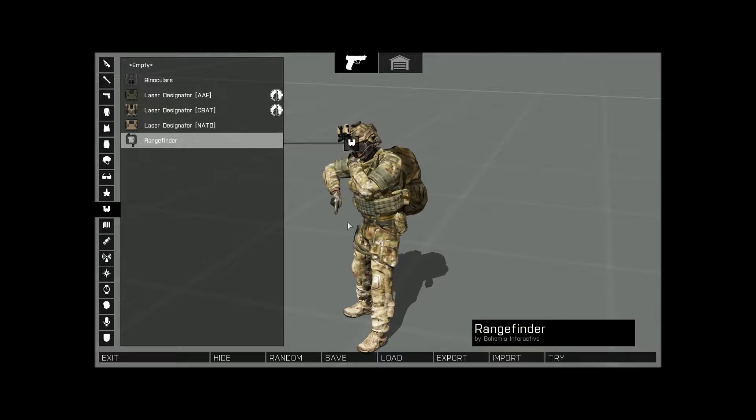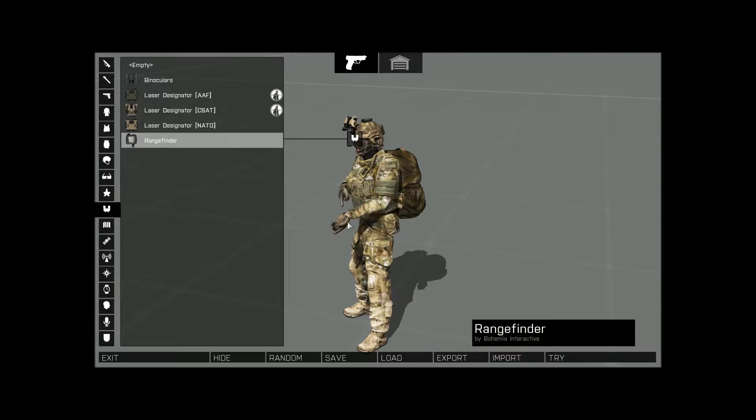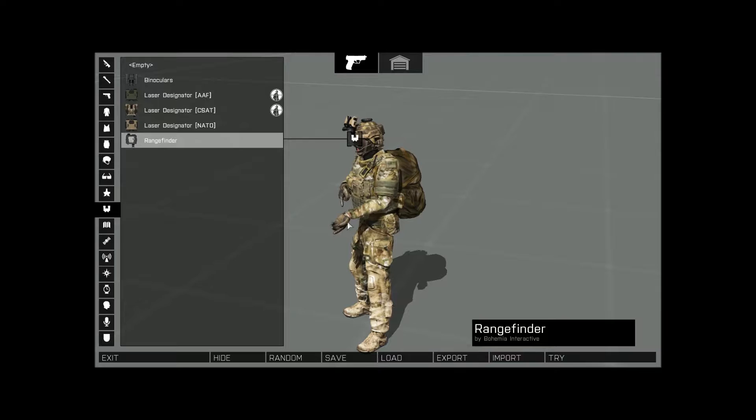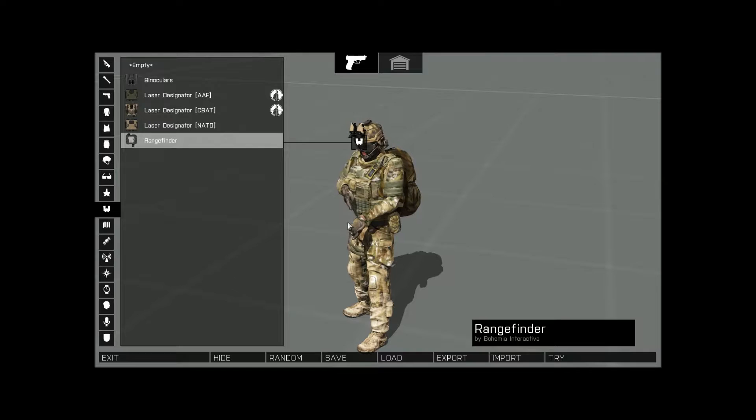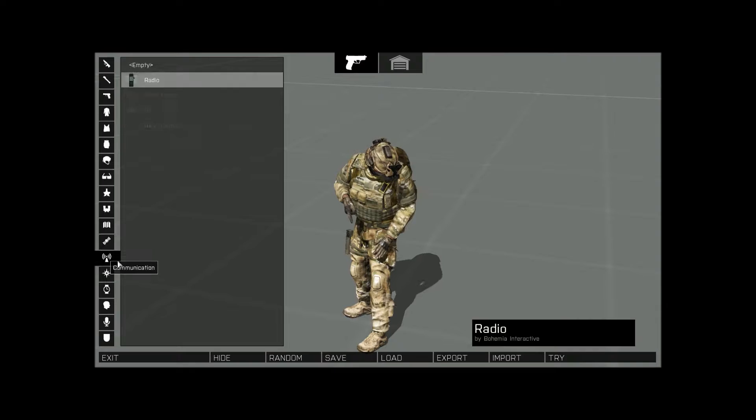We're talking about a basic rifleman. Rangefinders are nice — I can definitely see riflemen having rangefinders because you need to call out things over the radio: 'I got a guy 200 meters out, I got a tank 400 meters out, bearing this.' A rangefinder really does everything. Is it realistic? Probably not — as a rifleman I didn't have rangefinders. Then you have the basics: maps, GPS — I normally just pick GPS, it's so much easier. Stock radio, compass, watch, and the rest is personal preference.